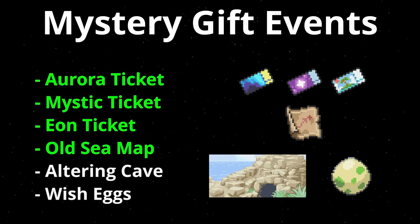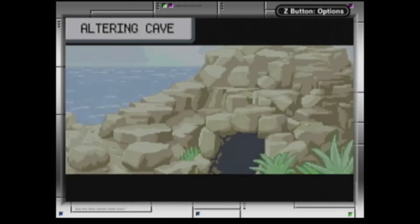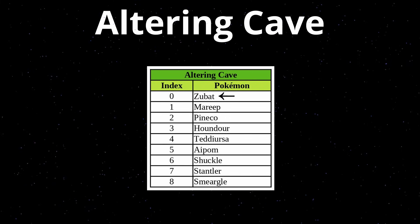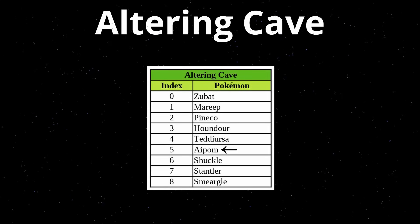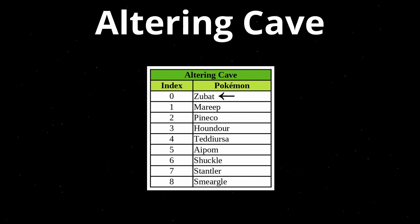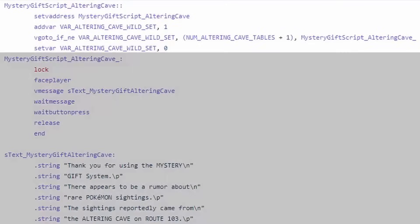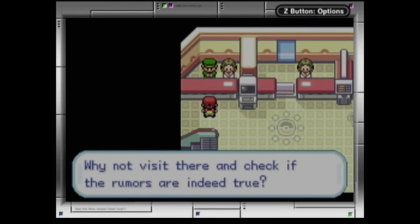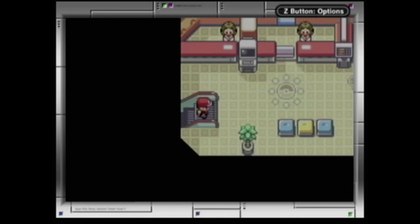Next up is the Altering Cave event, which was never released, not even in Japan. The game has an array that determines what Pokemon appears in the Altering Cave. Without this event the index is always zero, making Zubat always appear. As the index increases, other Pokemon can appear: Mareep, Pineco, Houndour, Teddiursa, Aipom, Shuckle, Stantler, and Smeargle — one Pokemon per index value. The script increases this index each time you talk to the man in green, so if you want a different Pokemon to appear you have to talk to him again. If you delete the wonder card you'll be stuck on the last value that was generated.